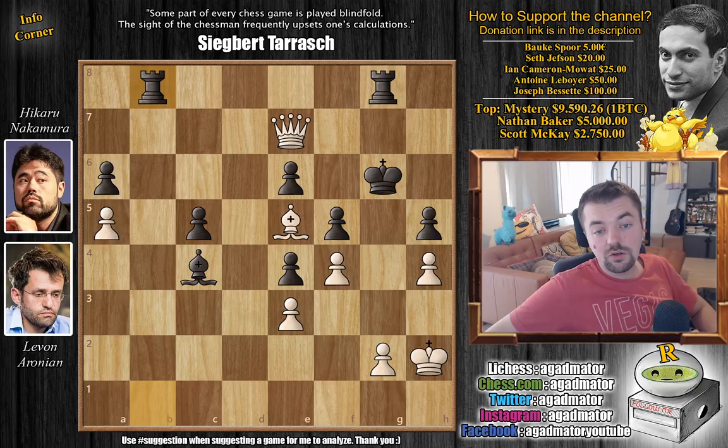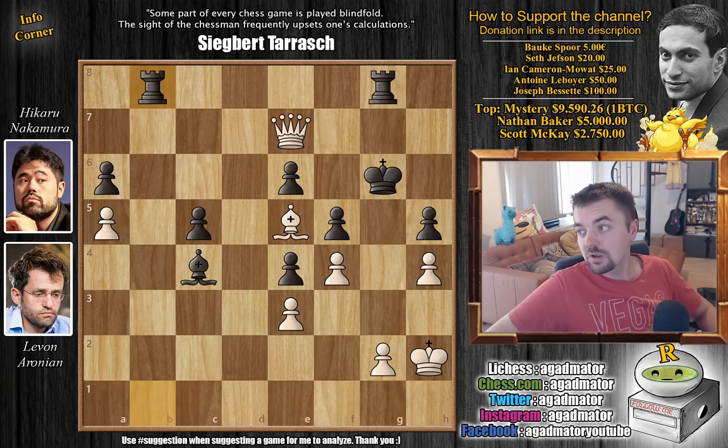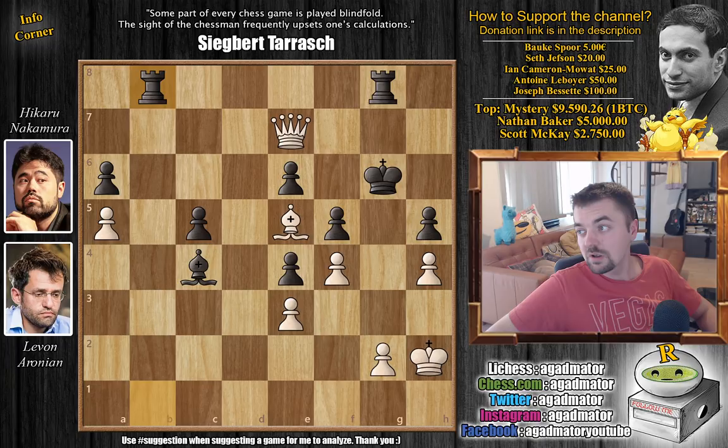A wonderful victory for Levan Aronian — he was the only one who got a victory yesterday as the other three games ended in a draw. So it's Levan who wins the first match and now Hikaru needs to win the second one — we'll see what happens in today's match. That's the game; I do hope you guys enjoyed it. As you can see, the London system is not timid at all — black needed engine-precise play to defend against Levan's onslaught. I'd like to thank Bacchus Pur, Seth Jefferson, Young Cameron Mouat, Antoine Leboia, and Joseph Bassett for their contributions to my channel. You can check two of my previous videos here. Thank you all for watching and I will see you soon for continued coverage of the AirThings Masters. Have an excellent rest of your day.